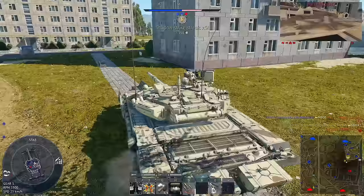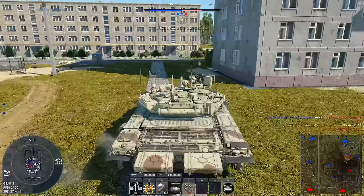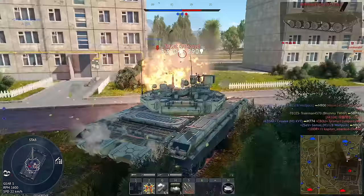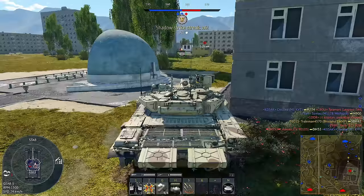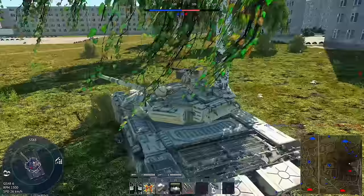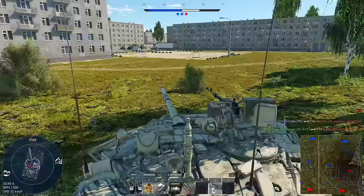There we go — there's one spawn camper dead. There seems to be another one on the other side of this building, although he's probably going to die really soon. But you know, we can always try and get ourselves an extra kill here and there. Really nice! And I think the other one has also died now. So I might try and go to the C-point, although the C-point is very undesirable to push. I think there may be someone else there, so I'll go investigate that first.